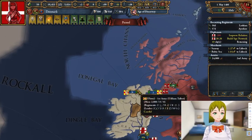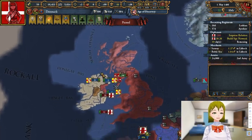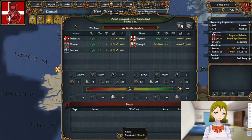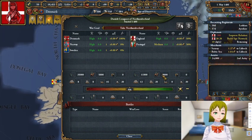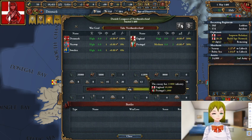Hello everyone, welcome back to episode 5 of the Danelaw campaign. Left off last time with a bit of an impulse decision, but one I'm fairly certain I can pull through with, because that looks very promising — especially if they have almost the same number of cavalry as they do infantry.